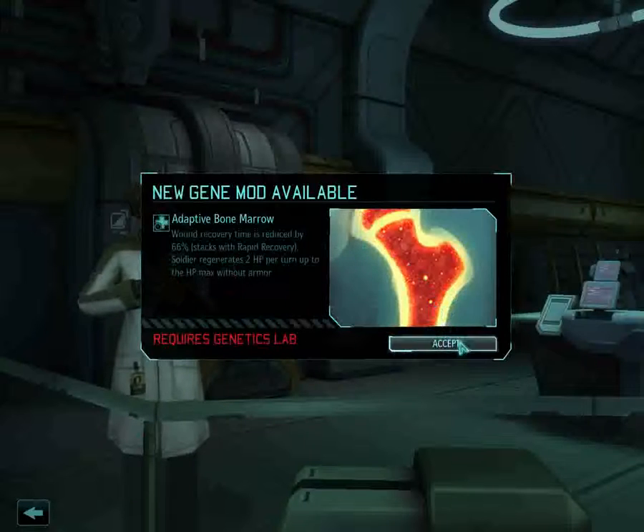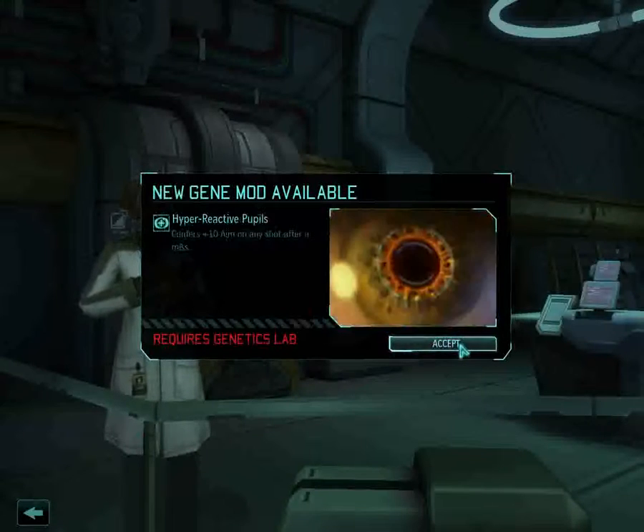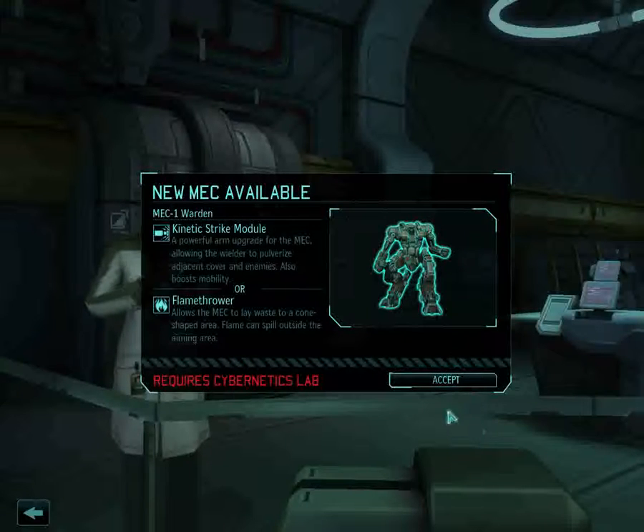So there you go — we can make Terminators and Superhumans now apparently. We can now assign new research. We now have a cybernetics lab — one of the new facilities that allows us to make cyborgs. And the genetics lab which allows me to cut and paste genetic material inside our soldiers. We can adapt bone marrow for recovery, depth perception, hyperreactive pupils, and our first mech kit.